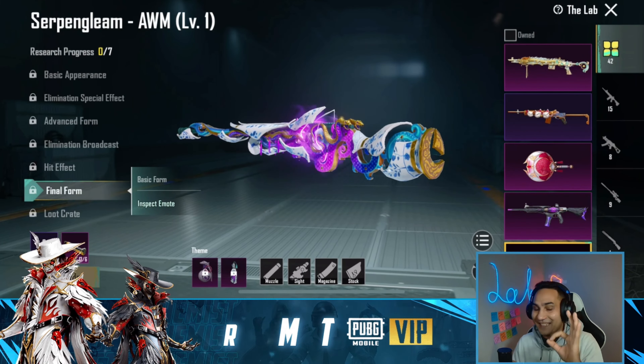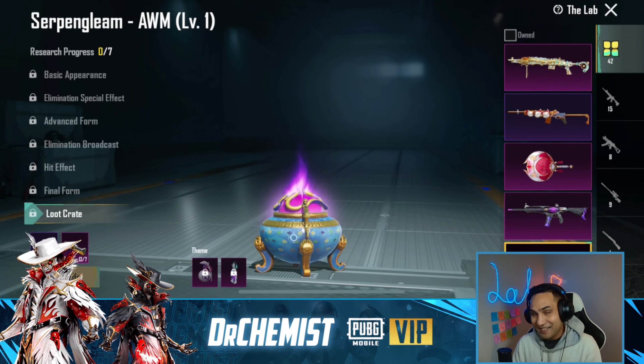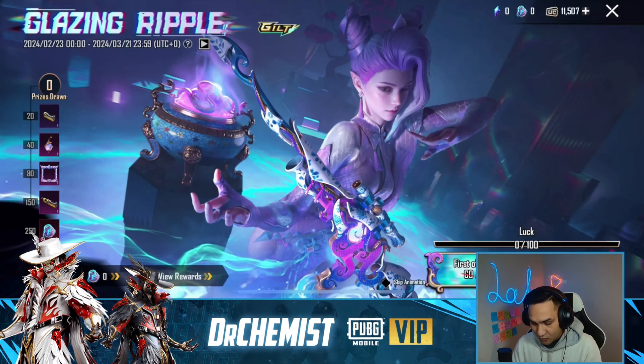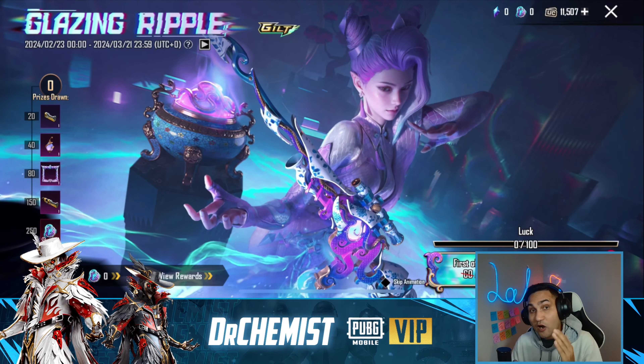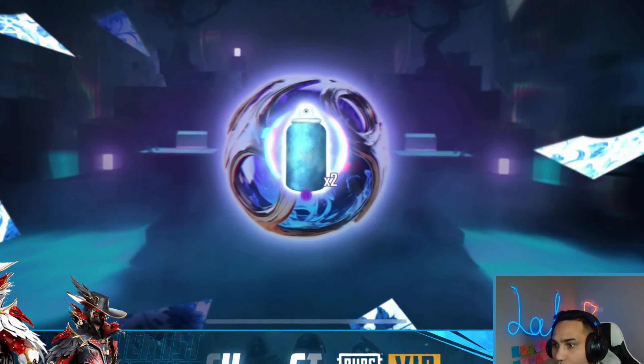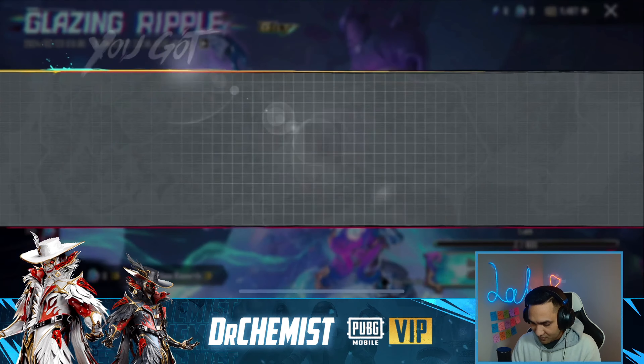The final form - look at those two snakes coming out! The inspect emote - look how it takes out everything, the crystal ball goes in and the snakes come out. This is a great loot crate, loot crate is okay. All right, without further ado we're just gonna go into it.